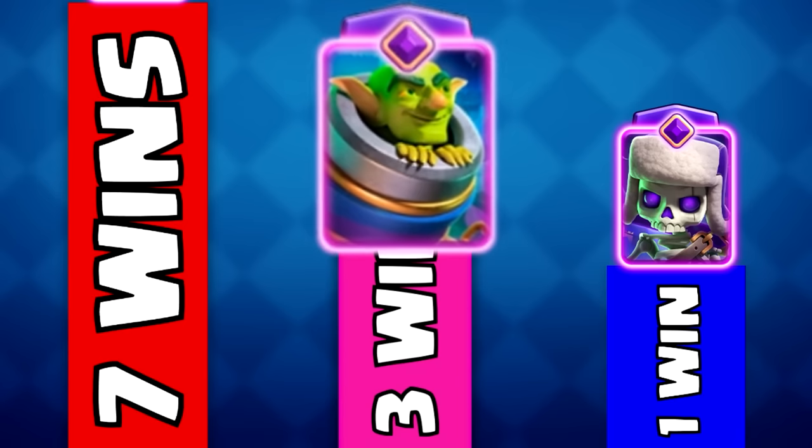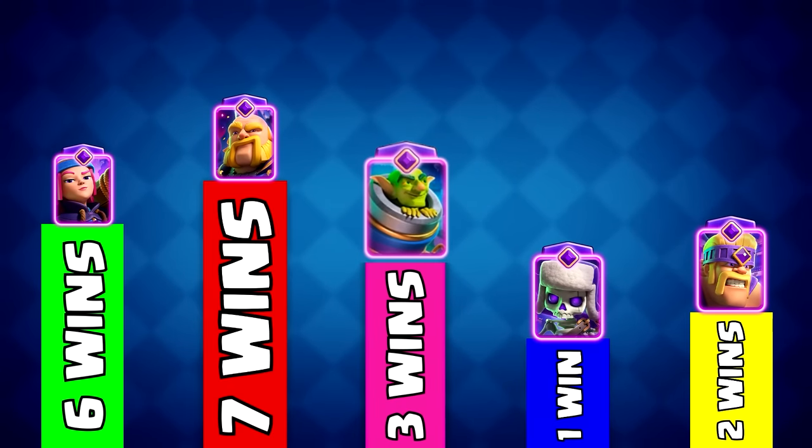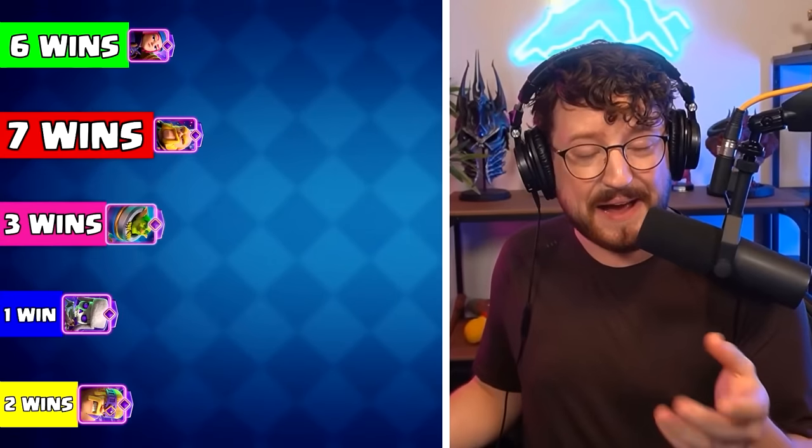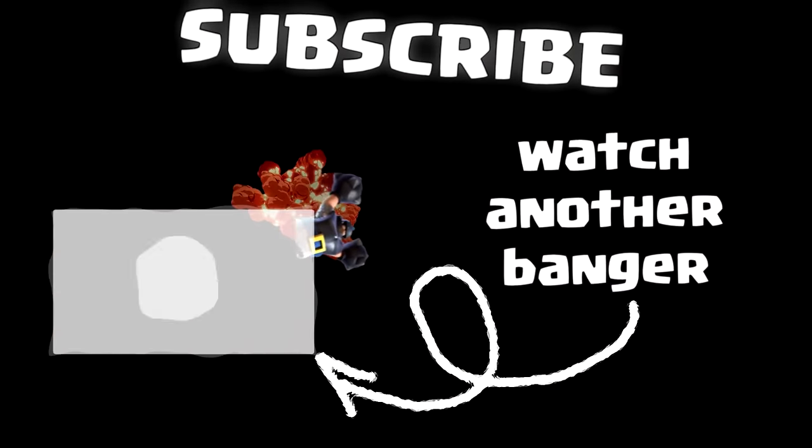So three wins for the Mortar Evolution puts us right in the middle of all of the Evolved cards. And honestly, that was pretty consistent with the actual win rate for all of these Evolved cards. It seems like Firecracker and Royal Giant are currently the strongest. Subscribe for some more Clash Royale videos.